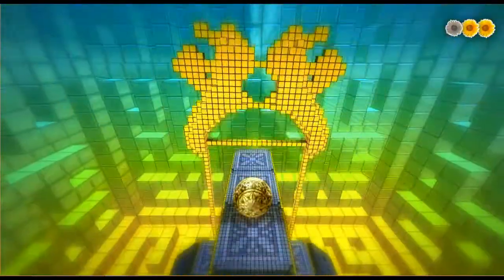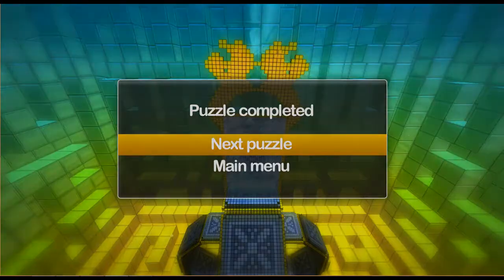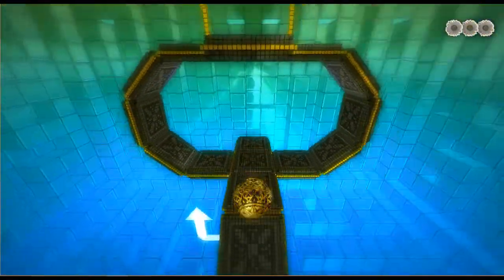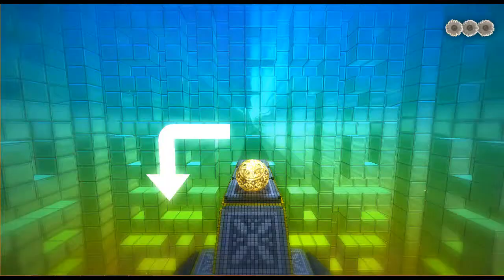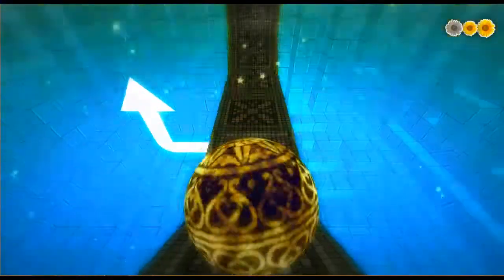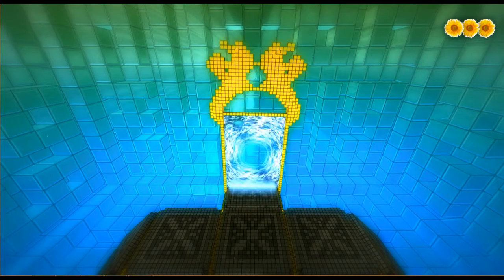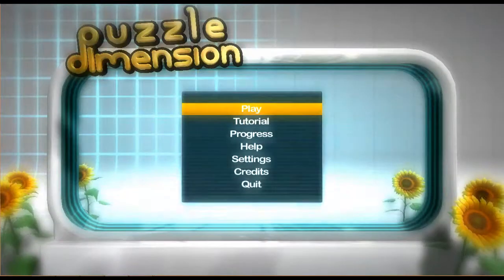Splash straight through, grab this one, complete the level. Now we're coming up on the end of the tutorial pretty soon. It's a pretty neat tutorial — you don't necessarily have to do it to understand how the game works, but it's fun to do it anyway. I actually couldn't find the gateway the first time; I was rolling around everywhere trying to find it, but it's just there. So now that the tutorial is out of the way, let's play the actual game.